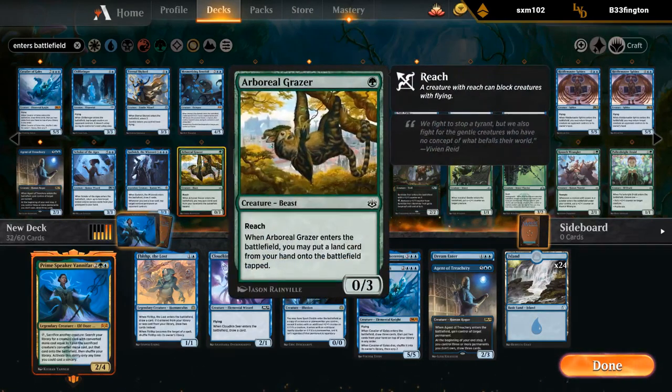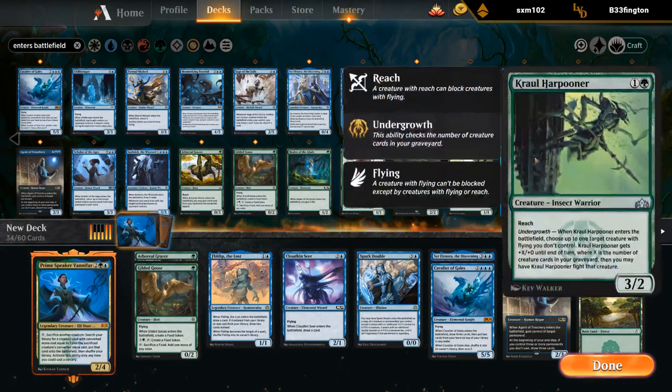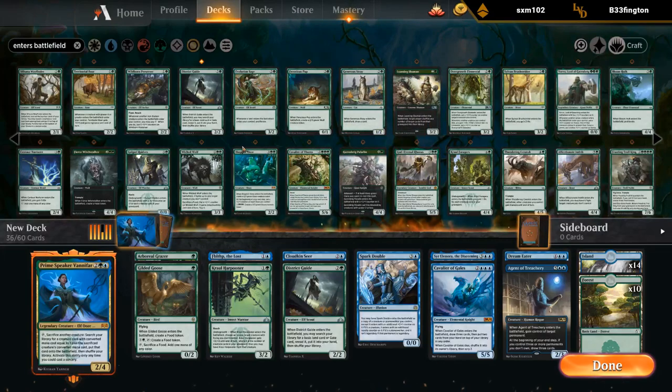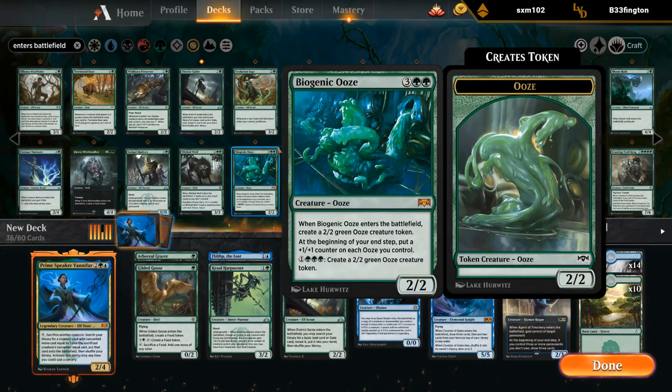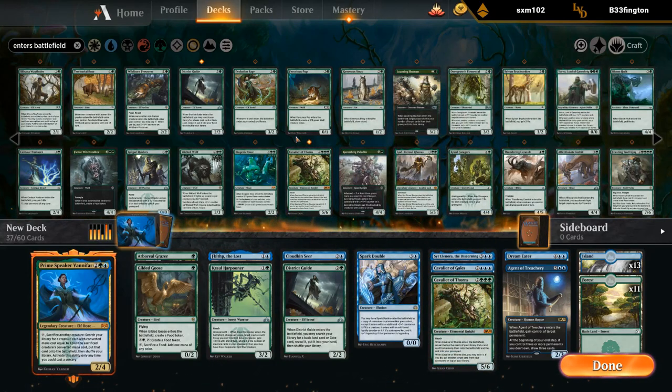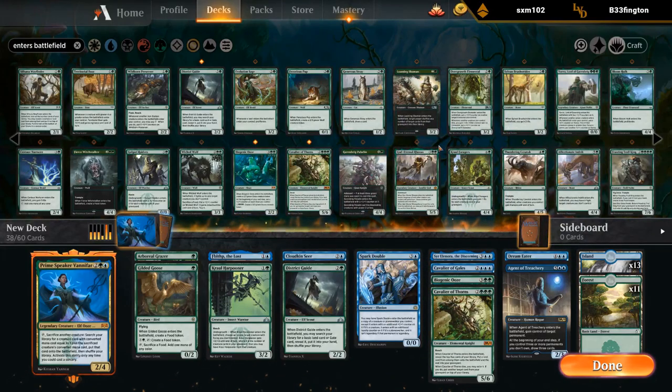At one mana: Grazer, Goose does seem good, Crawl Harpooner could come in handy, District Guide can fetch up a land. Biogenic Ooze could be fine as a mana sink, although we'll have some other fives with the Cavaliers so I don't know if we have room for Ooze. I'll add it for now but I'm probably going to cut it.